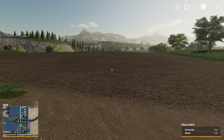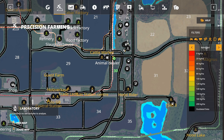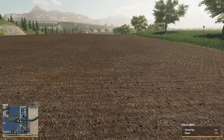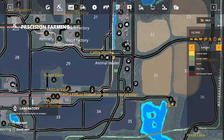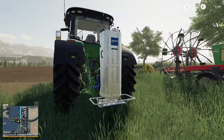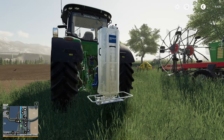The field is plowed and we still might have to fertilize it. If we check in the precision farming tab there is nothing to be seen just yet except the yield from the previous harvest, so it is time to analyze it. In order to do that I most possibly have to borrow some money — let's borrow 10k or so. We can pay it back immediately, but the analyzer is what we're gonna use to kick things off.